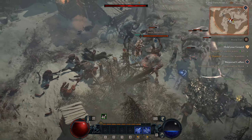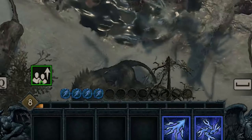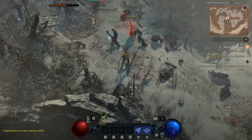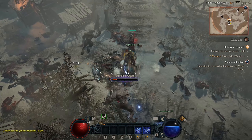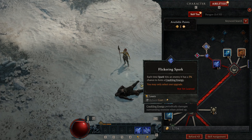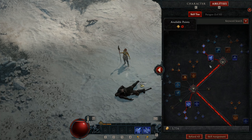Those crackling energy orbs work as a passive ability for lightning sorcerers. They form on the ground and when you walk over them you pick them up, giving you orbs above your XP bar so you can see how many you have. They automatically damage enemies around you for extra lightning damage. Then finish upgrading your Spark with its second upgrade, giving it a chance to spawn crackling orbs as well.